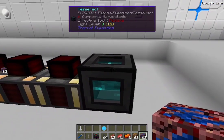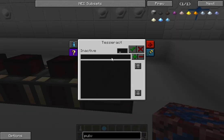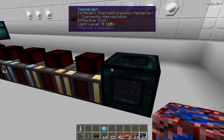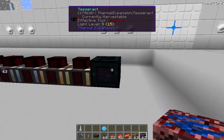I mentioned the Tesseract in my Ender IO mod video and I was mistaken — I do apologize. The Tesseract is from this mod. What the Tesseract is, is a teleportation transportation system for fluid, energy, and items. I can configure it: item mode, fluid mode, energy mode. You also have to set a channel and a frequency. So now if I go put a Tesseract somewhere else and set it to this frequency, they'll automatically communicate. It's just a wireless network of transportation.